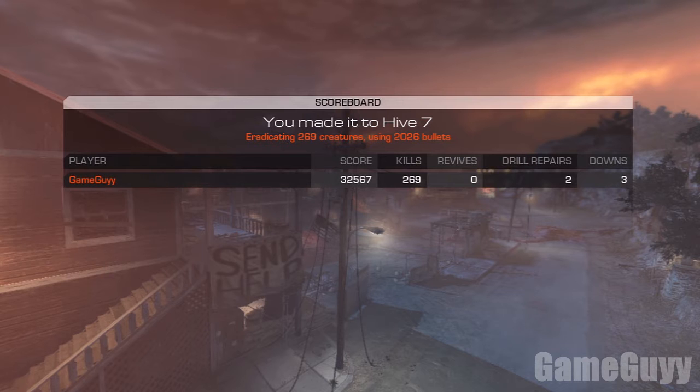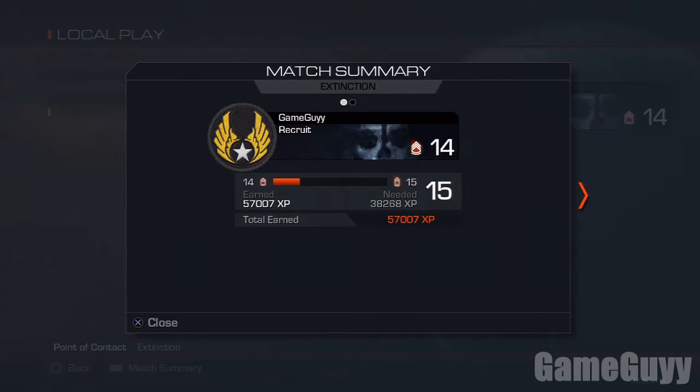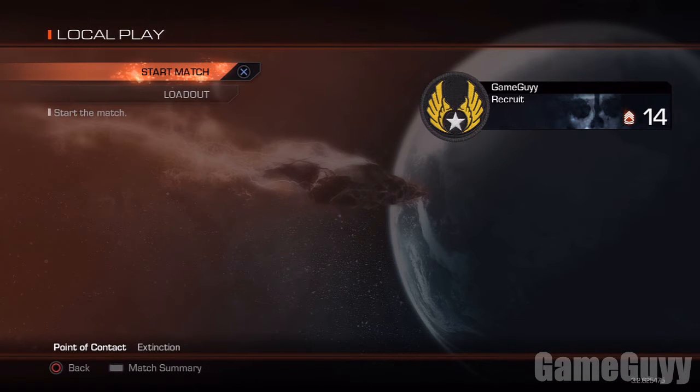I had 269 kills and I made it to hive 7. The 8th hive would have been where the helicopter had to come and help me, and I actually haven't gotten to the 8th hive yet. That would have been great but unfortunately I didn't make it. I unlocked something pretty cool and I'm almost level 15.